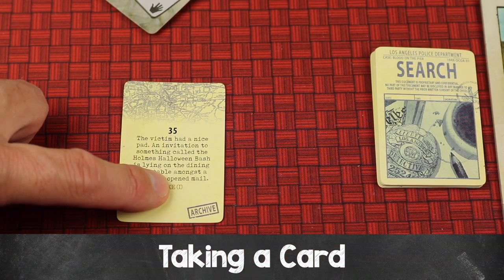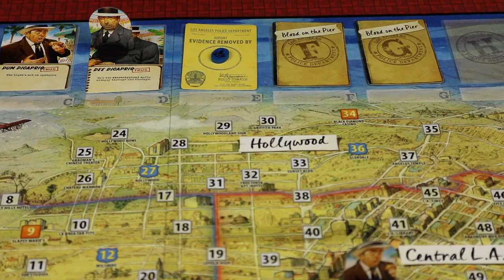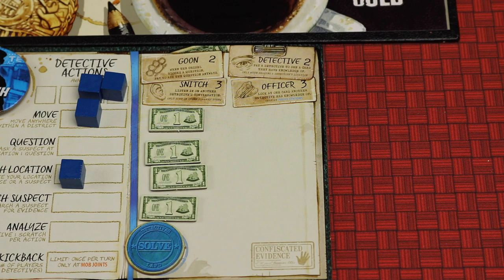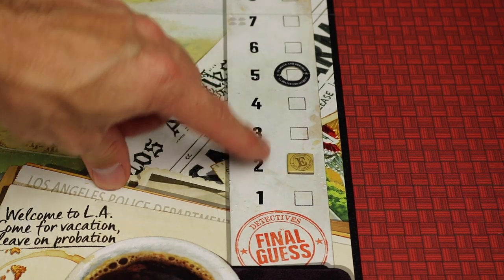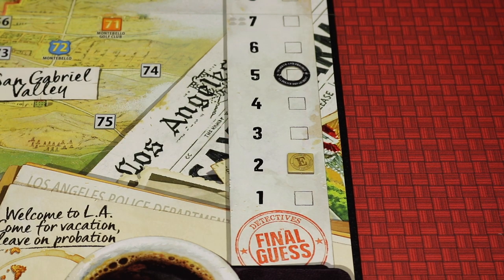Some cards say 'take' and show a card letter — that detective takes that card and only they can have it, indicated by a hand icon. When evidence is taken, the chisel places an evidence removed card where it came from and the taking player's knowledge marker there. The detective places the evidence face down in the confiscated evidence area on their board. The chisel then places the evidence removed marker three days down from the current day — when the day marker reaches it, the card gets revealed to all other players. If fewer than three days remain when evidence is taken, no evidence removed marker is placed.